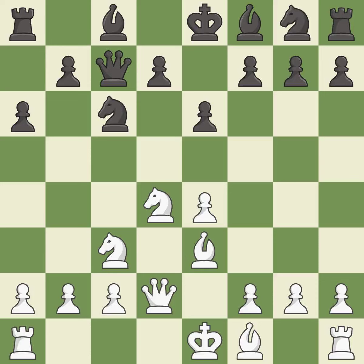Qd2 develops the queen, supports the bishop on e3, and prepares queenside castling. Nf6 develops the knight toward the center, attacks the e4 pawn, and controls the d5 square. F3 protects the e4 pawn and controls the g4 square.